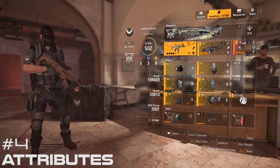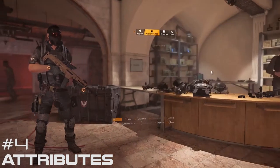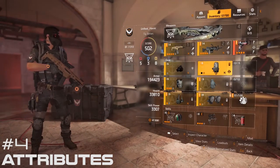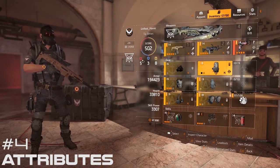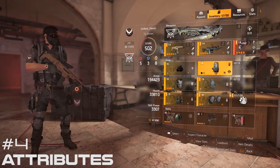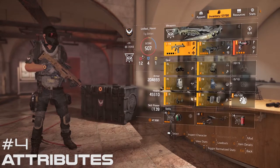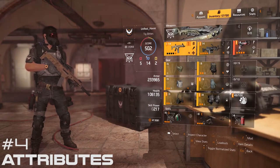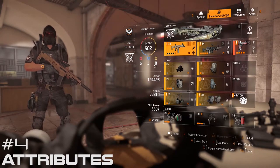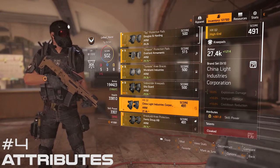Number 4: Understand attributes. If you aren't knowledgeable about the various attributes and how they work in creating a build, you'll have no idea what you're doing. There are three types of attributes: damage, defense, and skill. Damage is represented by the red circle, defense is represented by the blue shield, and skill is represented by the yellow battery. If you're going for a DPS build, you'll want as many damage attributes as possible. If you're going for a tank build, you'll want a bunch of defensive attributes, and if you're going for skill power, you'll want as many skill attributes as possible. The type of build you're going for will determine the balance of the three different attributes you'll want on your gear.